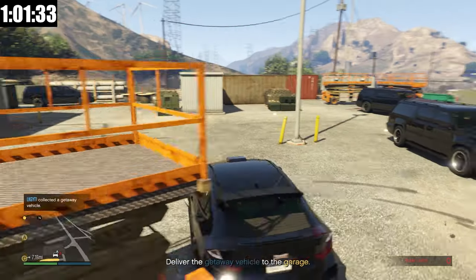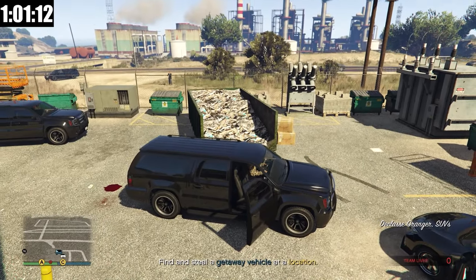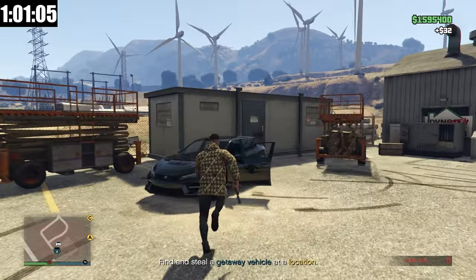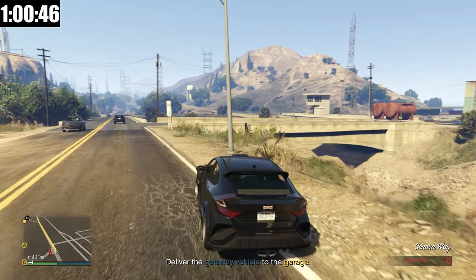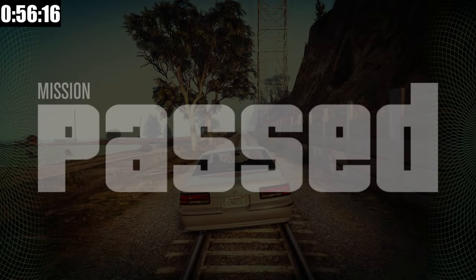I'm using my Duke of Death to make it easier. I'm sneaking through the area — how many guys are there? I'm making a run for it and grabbing the getaway car. I have no clue how to get out of here. You have to jump it — first move this truck back to clear the way for the ramp, then get back into the getaway car. And now we drive to the garage. That should be the end of the setup mission. Mission passed. Let's move on to mission number five.